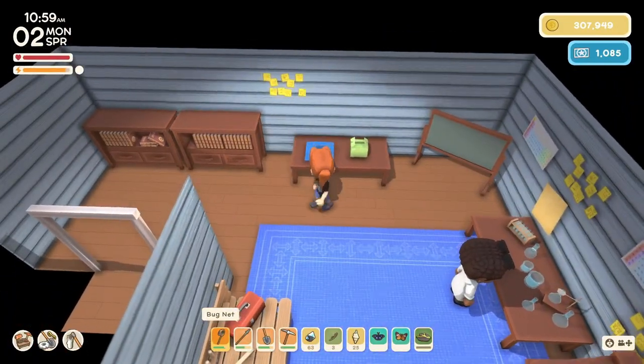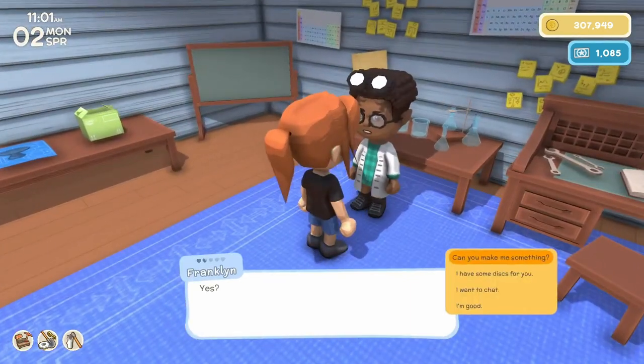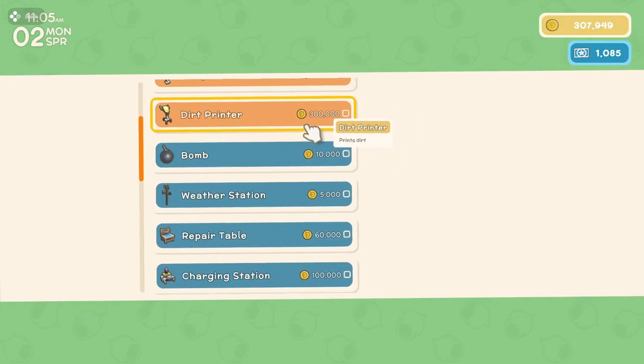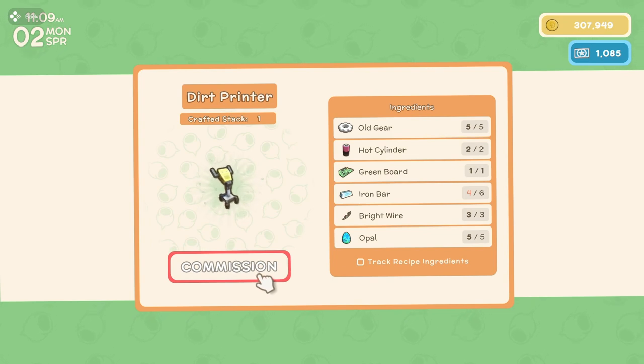What's this? Cement birdbath. Can you make me something? I keep saying compactor, but what I actually want is the dirt printer. And why is there no little check mark next to it? Because I forgot my opals. And I don't have enough iron bars.